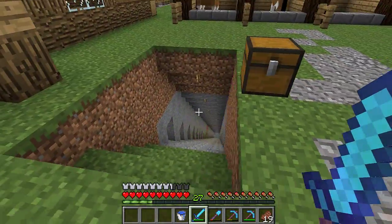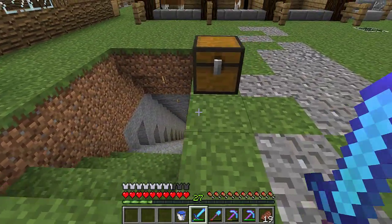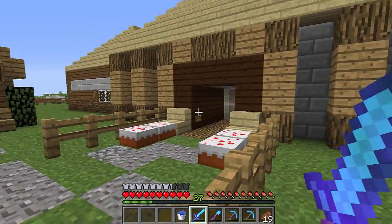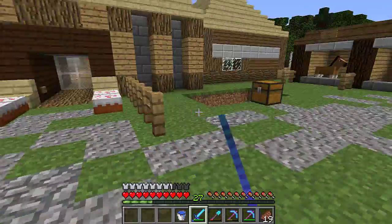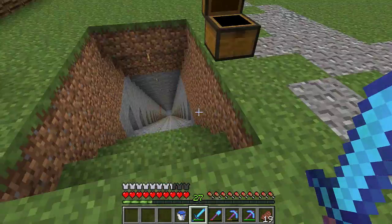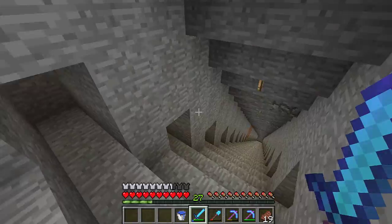You might see a huge hole down here. I noticed I don't have a mine. On my old house I had a mine, but there's no mine at this house. That's some of the cobblestone I got from here, so I built a mine.